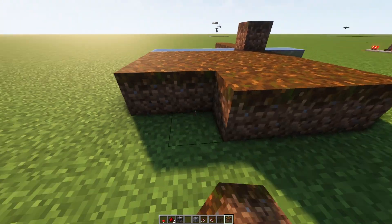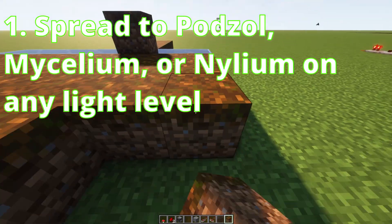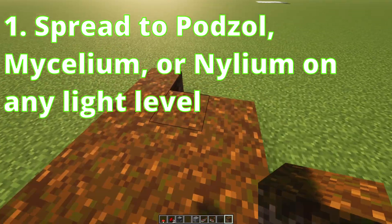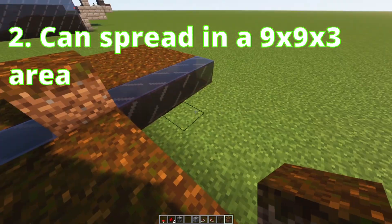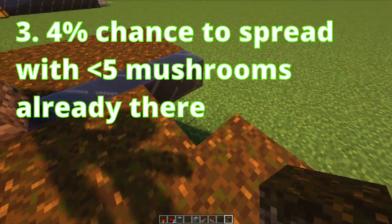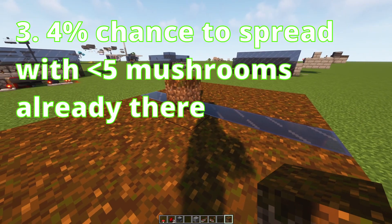Let me take this chance to go over some mechanics of mushroom spreading. Mushrooms can spread onto podsoul, mycelium, or nylium on any light level, but the lower the light is, the more likely they are to spread. Mushrooms can spread in a 9x9x3 area around the original mushroom. Every game tick, a mushroom has a 4% chance of spawning in that area, assuming there are less than 5 already.